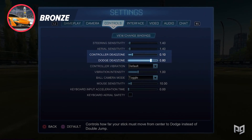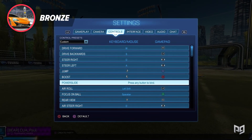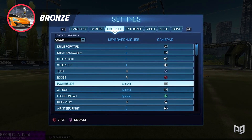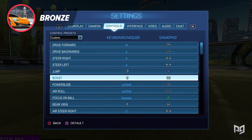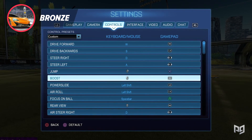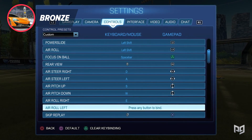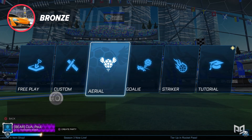Controller dead zone should be around 0.10 and dodge dead zone should be between 0.6 and 0.8. In bindings, set your L1 or LB key to power slide and free air roll so you can seamlessly recover from flips and aerials. Next put your boost on R1 or RB so you can have a finger dedicated to it, and finally set arrow left to Square or X and arrow right to Circle or B. These will come in handy more as we rank up.